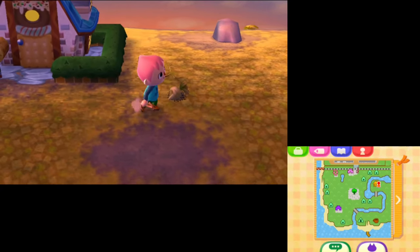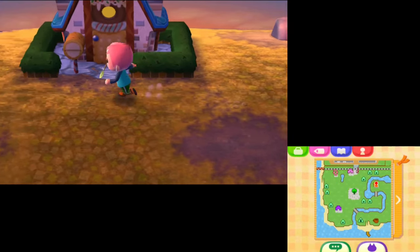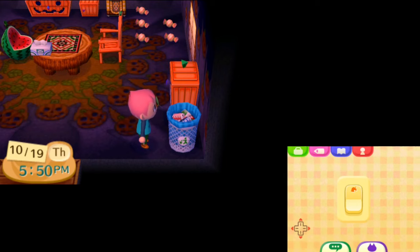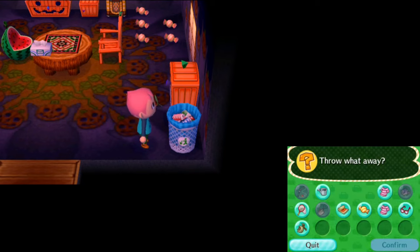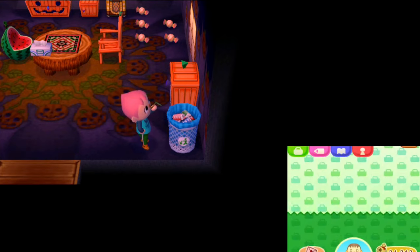We're going to get started by picking up these rotten turnips. These have been on the ground for quite a while and it's time we get rid of them. Instead of selling them, on Tuesday I showed you that we had actually bought this recycling bin — a normal bin that we can put in our house. When you use the recycling bin we can select our spoiled turnips and just throw them away without any cost whatsoever, whereas at Re-Tail, Reese will actually charge you a fee to dispose of an item.